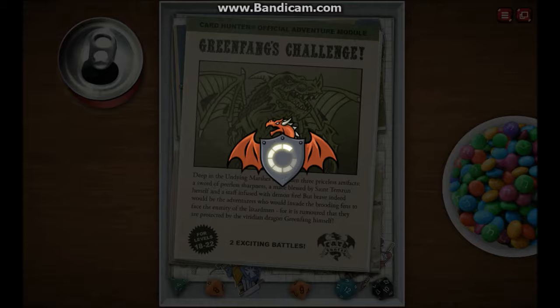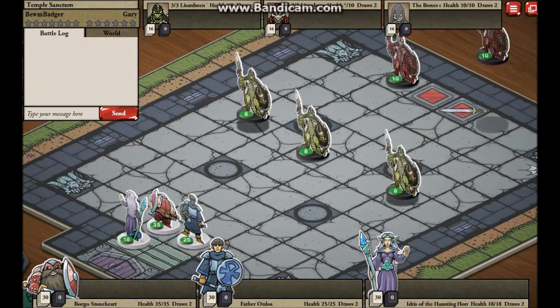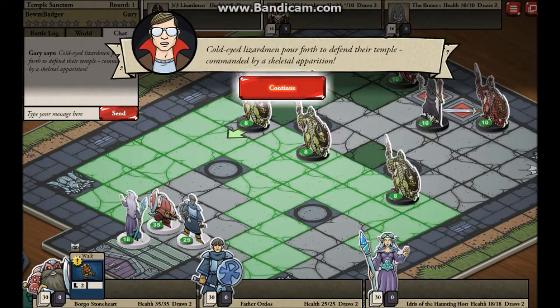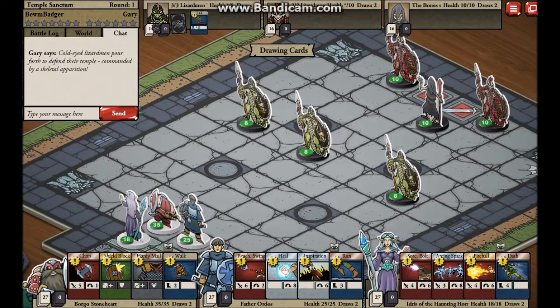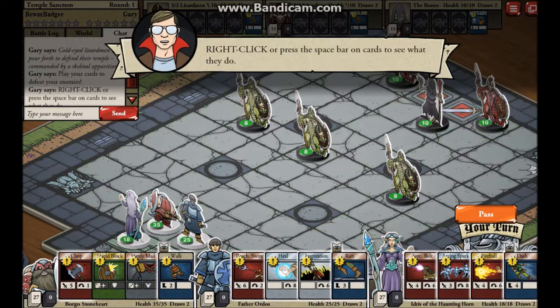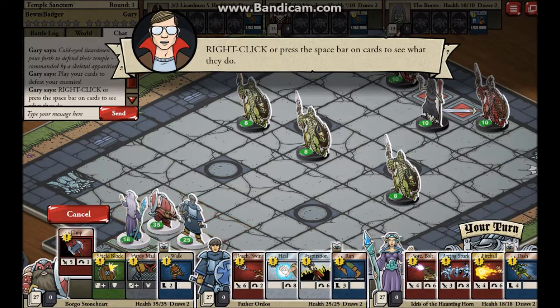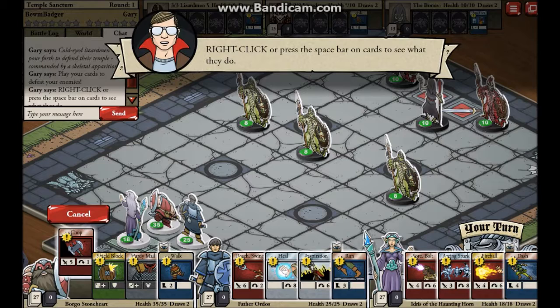Two exciting battles for levels 18 to 22 - my character is only level 5, in real life at least. Cold-eyed lizardmen pour forth to defend their temple commanded by a skeletal apparition. Why is there skeletons in lizardmen though? Play the cards to defeat your enemies. Right-click - blah, blah, blah. That's not really telling me - oh, that's left-click.